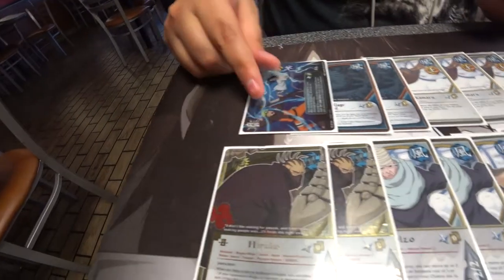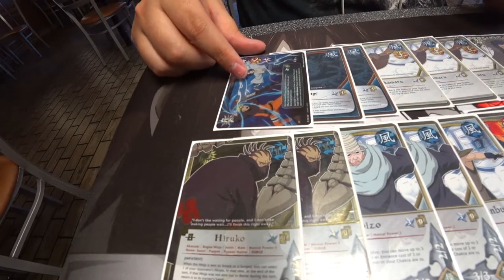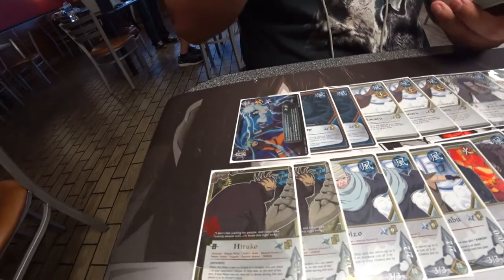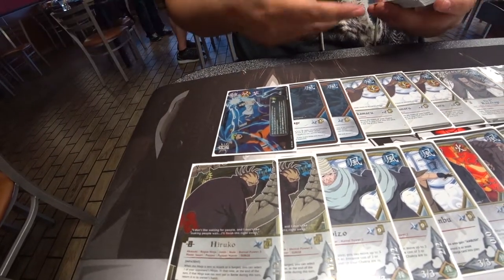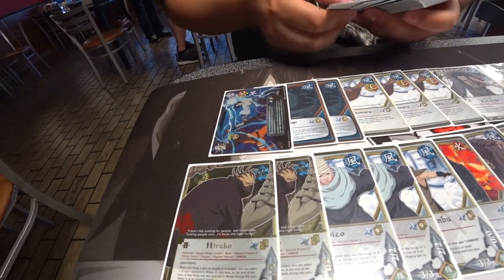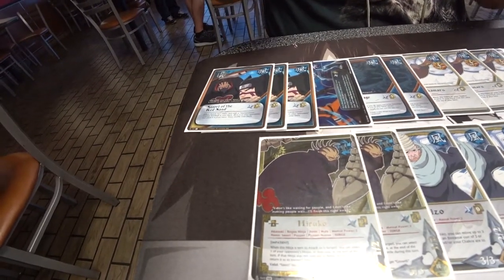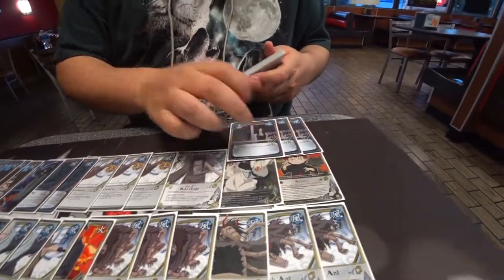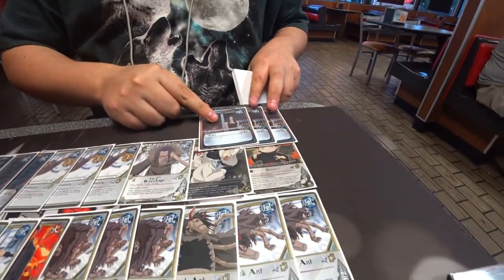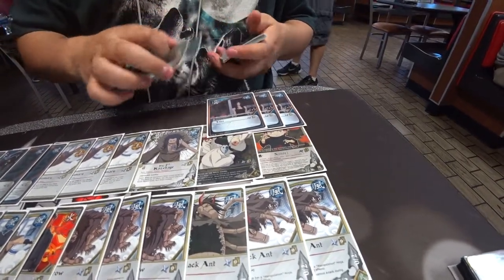On to turn twos: we ran one Clash — it's a very generic searcher. Turn two Void, a searcher for whatever element you paid hand cost with, so it's a very free searcher. We ran three Sasori the Red Sand, same reason as Clash, just another searcher. We ran three Laws — it's the best draw engine we have in this meta, especially for turn two.